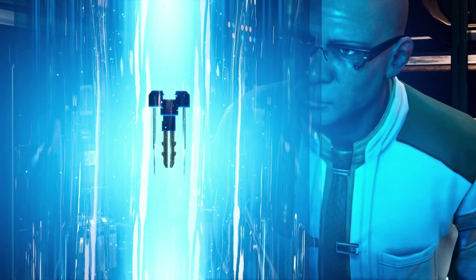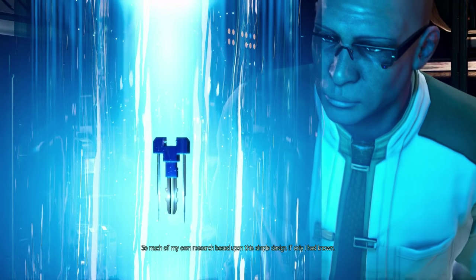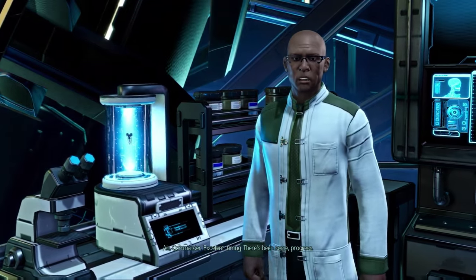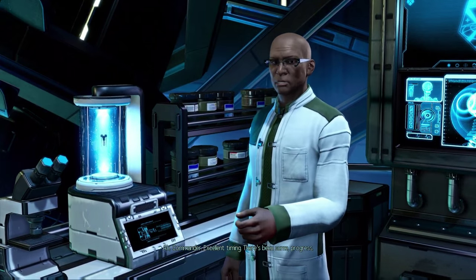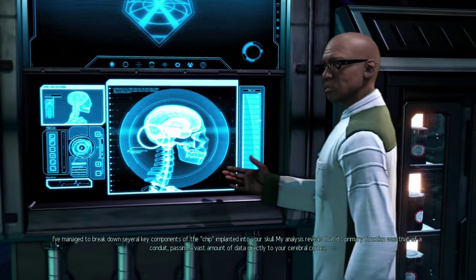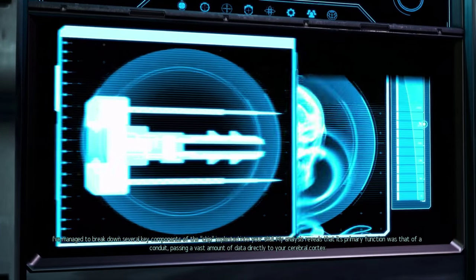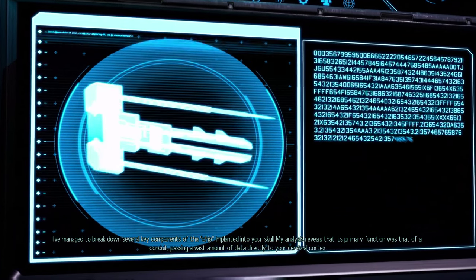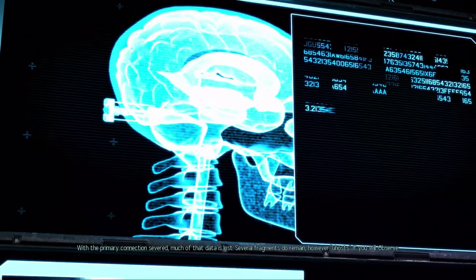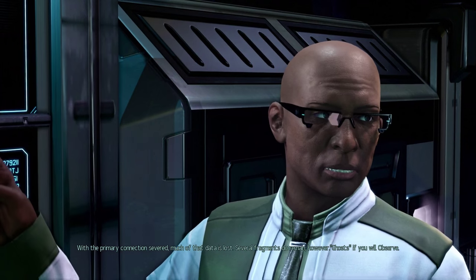It looks exactly like my house key — much of my own research based upon this simple design. If only I had known. Commander, excellent timing, there's been some progress. I've managed to break down several key components of the chip implanted into your skull. My analysis reveals that its primary function was that of a conduit, passing a vast amount of data directly to your cerebral cortex. With the primary connection severed, much of that data is lost. Several fragments do remain, however — ghosts, if you will.